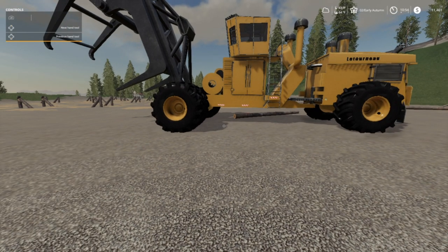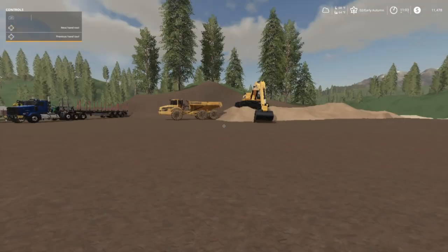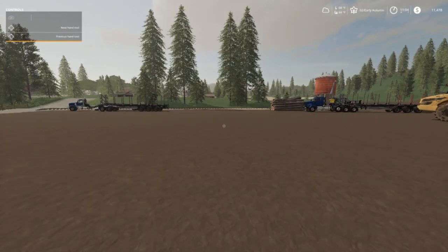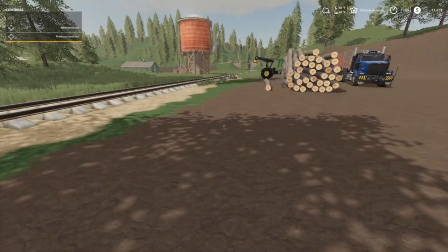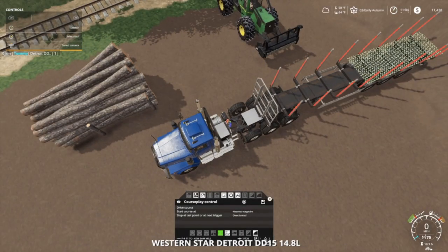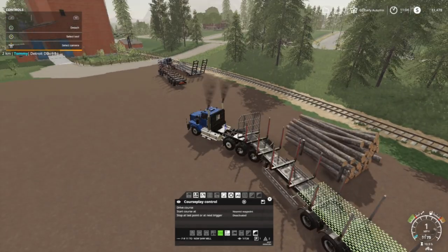We're down here at the construction site — looks like they moved the cat. They're loading out some more dirt. Looks like they got a little bit further back on the stone too. The rocks that were here are gone, so that's good. Our job is to load out this stack of wood and get it out of their way.